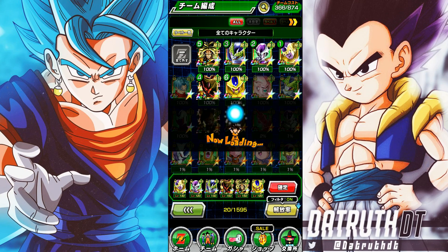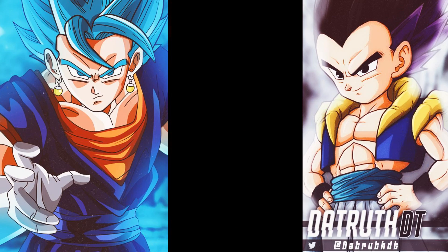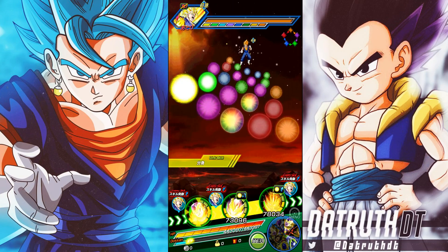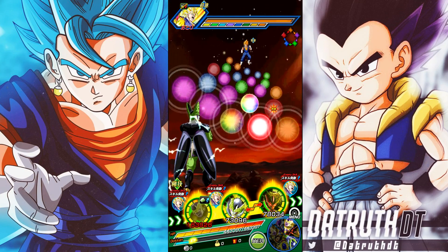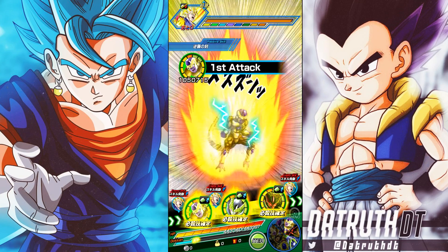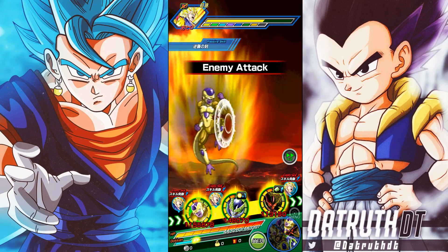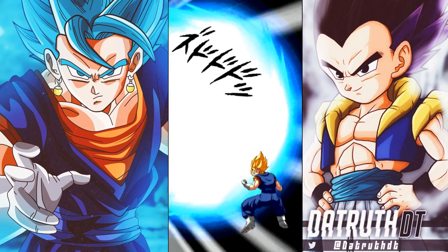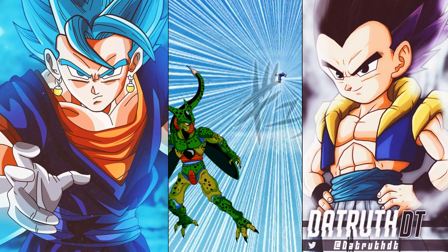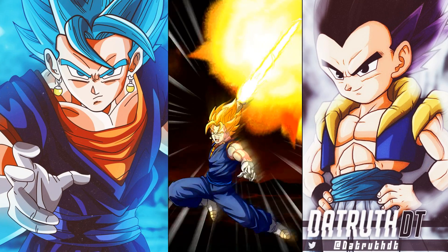With Golden Cooler, Transforming Frieza, and two Golden Friezas on the team it's just crazy. LR First Form Cell is very impressive too — he can get a Super Attack. First Form Cell heals about 15 HP on Super Attack, so even at 12-Ki he gives you that healing. Transforming Frieza heals just by being on rotation, and with two Tech Golden Friezas reducing damage by 80%, Vegito just can't touch us at all.